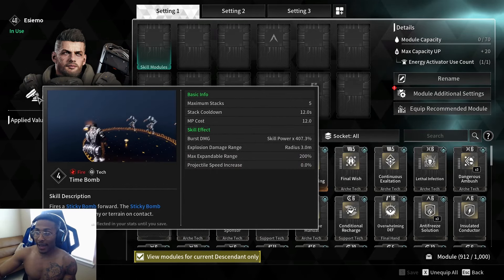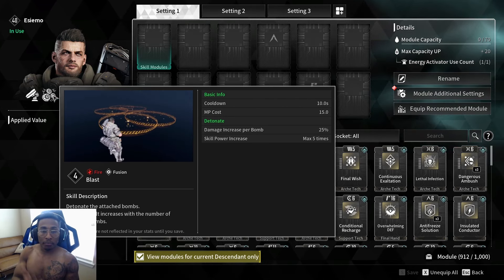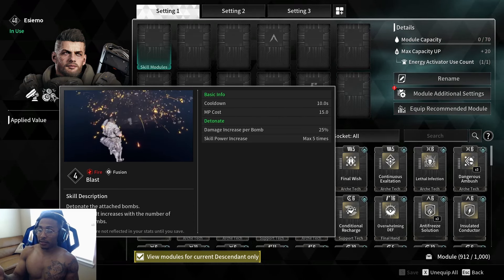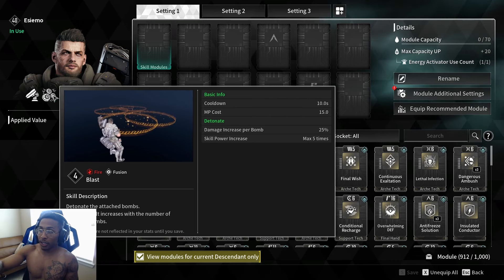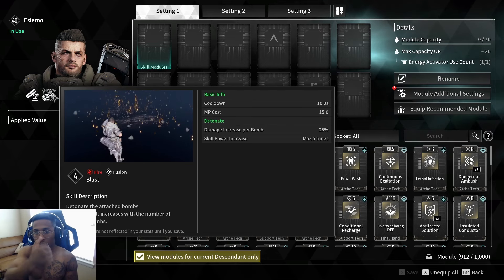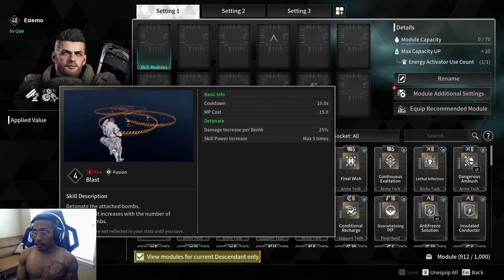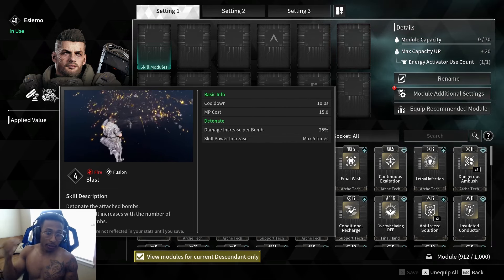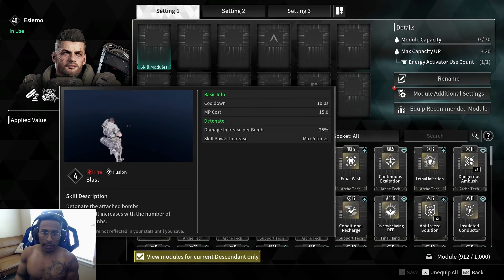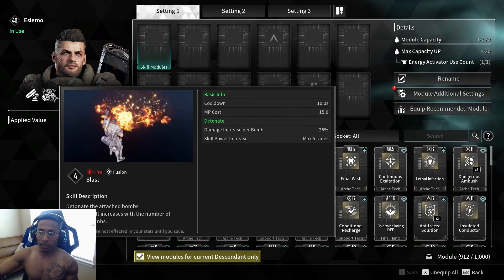The detonate damage increase per bomb is 25% and the skill power increase is capped at max five stacks. So with your second ability you can get a maximum of five attached bombs, giving you a 25% increase per stack — that's 125% total skill power increase. Remember it's skill power that's being increased, and you detonate the bombs to get it — the more stacks up to five, the more damage.